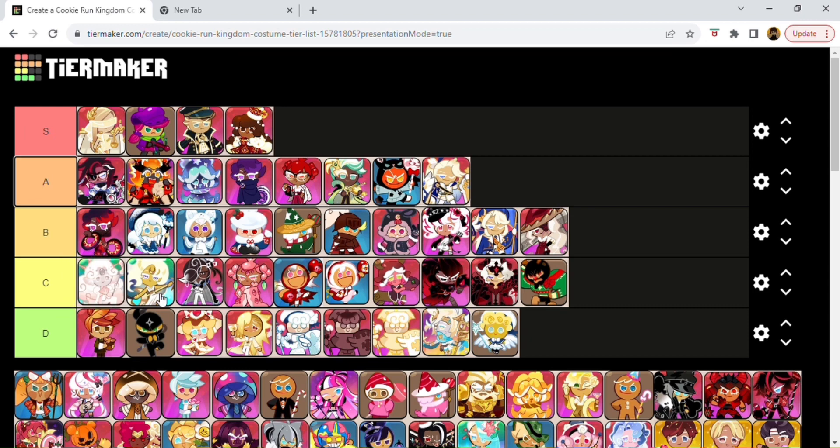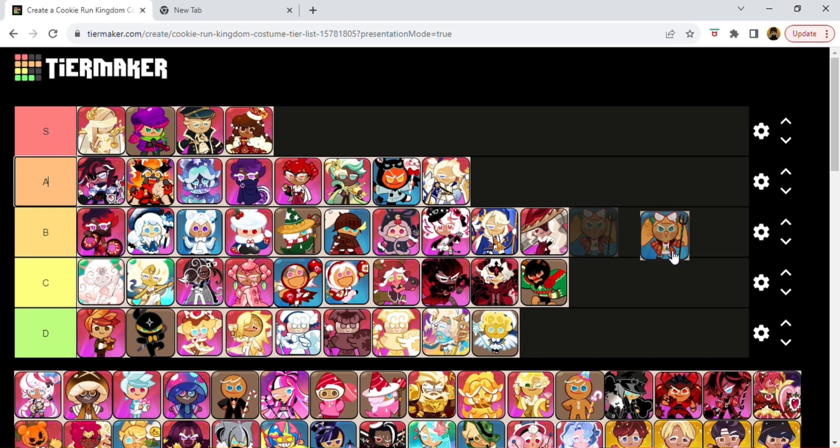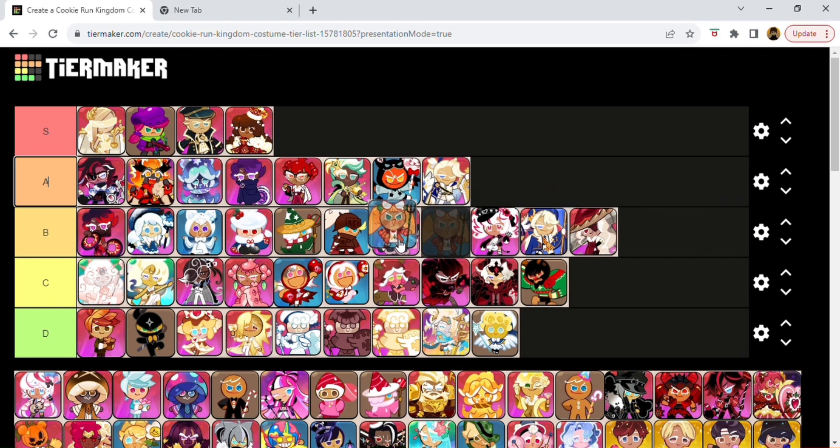This is called Farmer Fashionista — it's Carrot Cookie's outfit. I think it's really cute. I like the plaid for her, and the little glasses that make it look like she's got a little teardrop eye. I think it's really cute. I give this an S or an A. I'll put it in middle B.